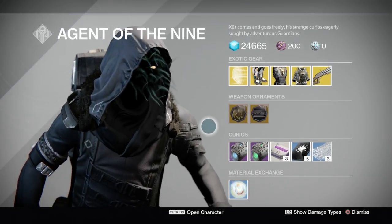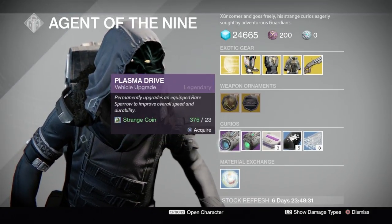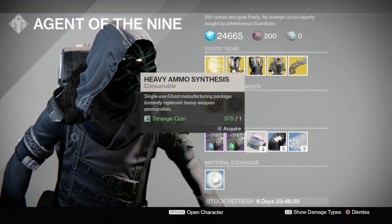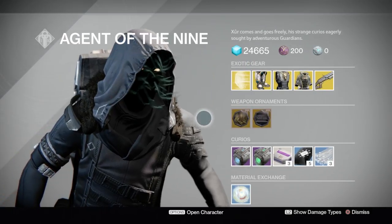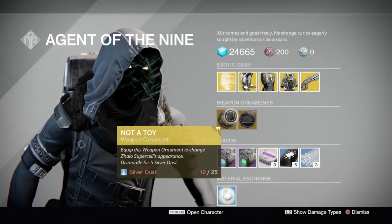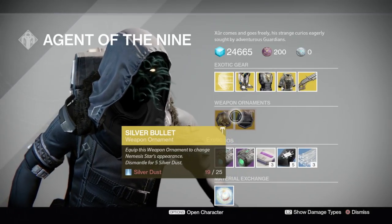Looking good — so we got Motive Lights, Plasma Drive, Emerald Coils, Heavy Ammo Synthesis, Three of Coins, and Glass Needles. The two ornaments this week are Not a Toy and Silver Bullet — those are for an Enemy Star and the Super Cell.